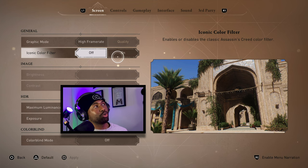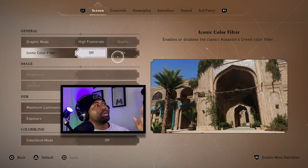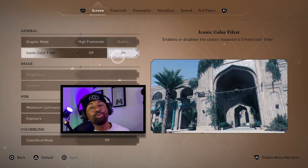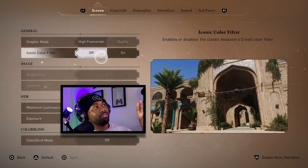You might think Quality mode is what you want if you want it to look as stunning as possible — that's what I thought originally — but no, high frame rate makes a better picture when you're playing. Next, Iconic Color Filter: this is for OG Assassin's Creed fans. If you remember, the early games like AC1 and AC2 had that blue tint filter. If you want that experience you can turn it on, but I prefer the colorful, vibrant visuals of this city, so I'm leaving it off.